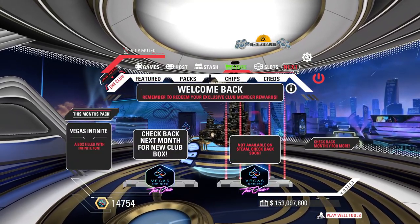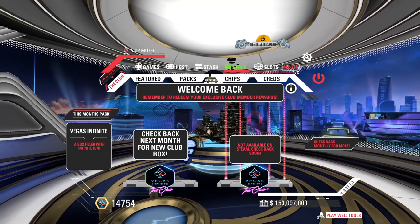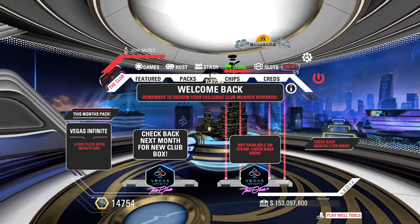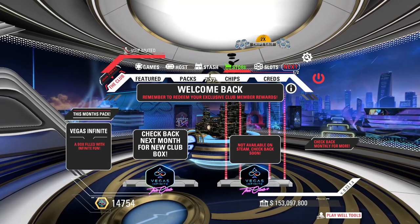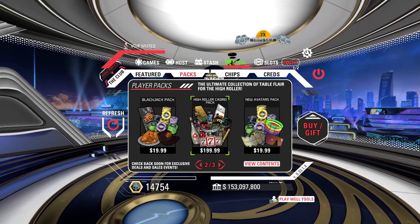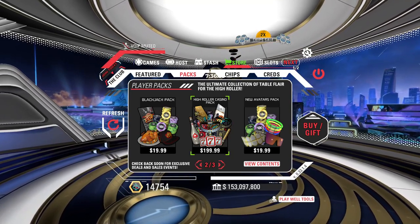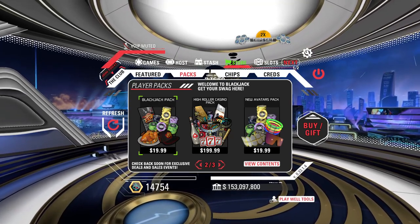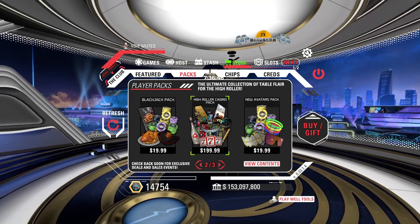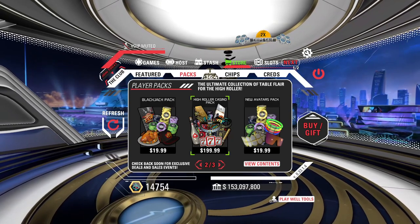I've got to plug the Club again: $9.99 a month for the basic Club, $24.99 a month for Club Plus. I already opened my box for this month and I'm expecting a new one at the first of next month. Moving on, we have the Packs page. There is stuff you can buy with real money — the Blackjack Pack for $19.99, and High Roller Packs for $199.99. If you really like the game and have the money to spend, definitely check out the high roller packs.